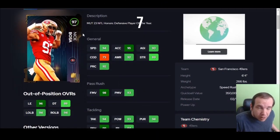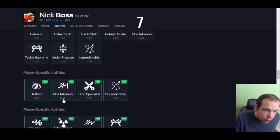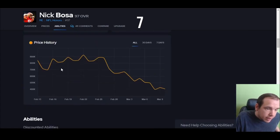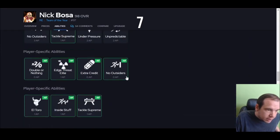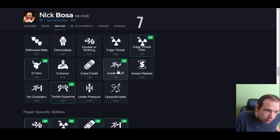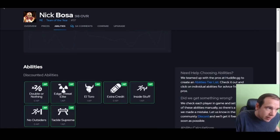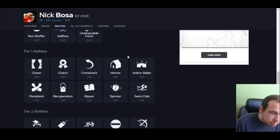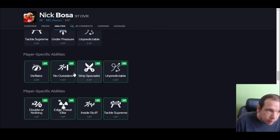Next is Nick Boza — and his older card is better than his Team of the Year, which is silly but true. Right here he gets That's Really for one and Unpredictable for zero. Unpredictable is so important, and he has crazy block shed at 99. When you look at the Team of the Year card, they put the abilities on the same tier so you can't get Double or Nothing at a discount — it's four AP. And Unpredictable is also not discounted. Just get the other card, do not waste your coins. Nick Boza is pretty good.